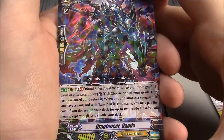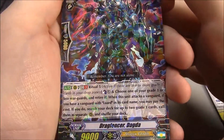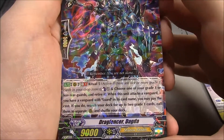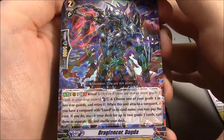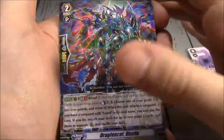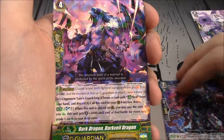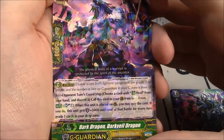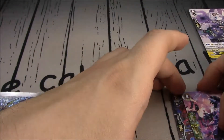Drag Fencer Dogda — Grade 2, 9k, Shadow Paladin, GB1, Ritual 5. This is our first rare. Counterblast 1, choose one of your grade 1 or less rearguards and retire it. When this unit attacks with Vanguard, if you have a Vanguard with Luard in its card name, you can pay the cost; if you do, search your deck for up to 2 grade 1 cards, call them to separate rearguard and shuffle your deck. Simple, nice. And Dark Veil Dragon — a Shadow Paladin G-Guard. Soul Blast 1 when this unit is placed on Guardian Circle, you can pay the cost; this unit gets plus 5k until end of battle for every 2 grade 1 cards in your drop zone. Simple, effective, and can get a lot of shield.